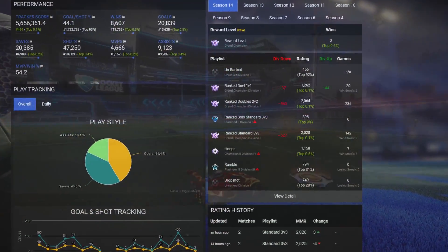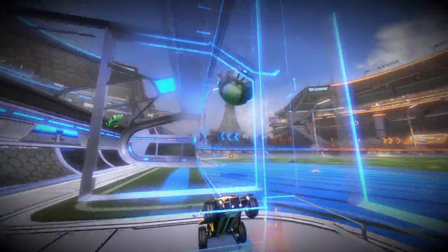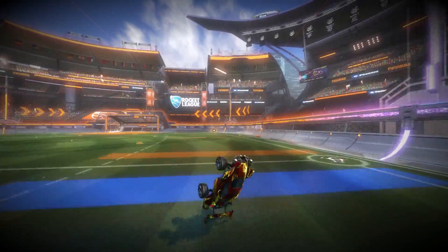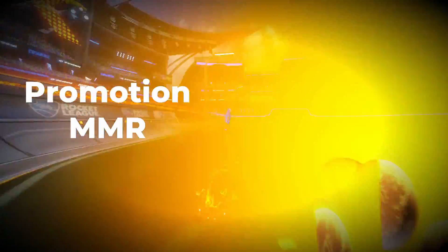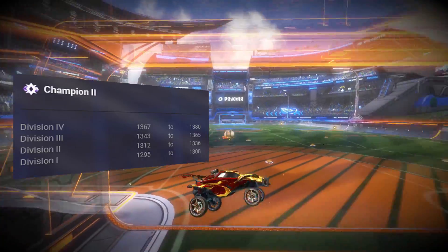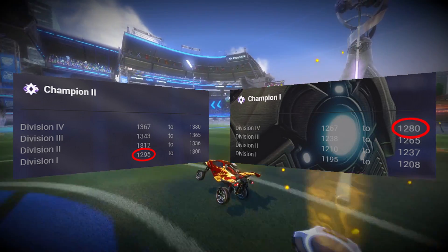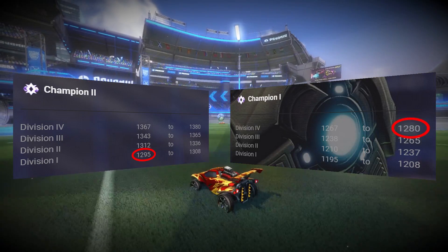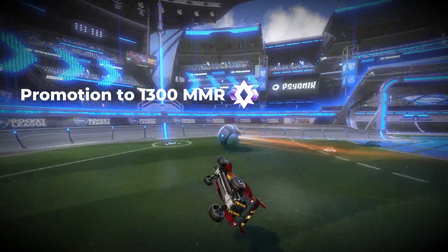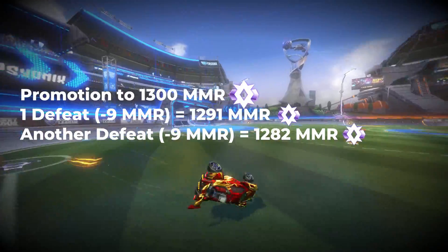Many professional players now have MMR of over 2000, with at least one player reaching 2400 in season 13. One thing to note is that your promotion MMR is different from your demotion MMR. For Champion 2, for example, your promotion MMR is 1295 but your demotion MMR is 1280. This gives you a little buffer so that when you first reach a new rank you won't lose it immediately — it will take you two or maybe three games to actually lose that rank again.